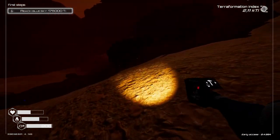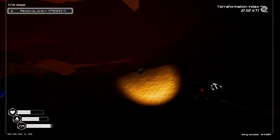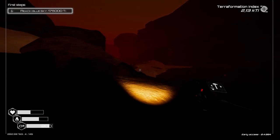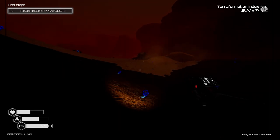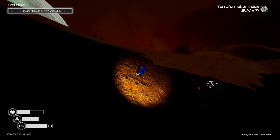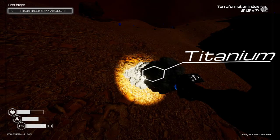As much as I don't like going out in the dark to find titanium, I will. Look at all this cobalt — I'm actually going to pick up two cobalt, because it produces air tanks. Oh, there we go, titanium!